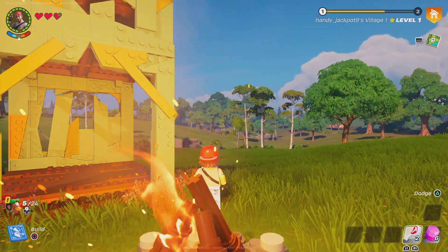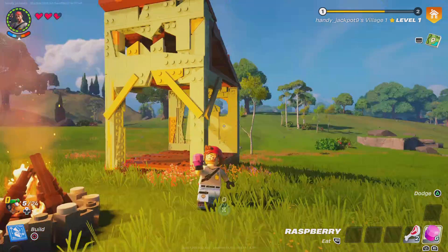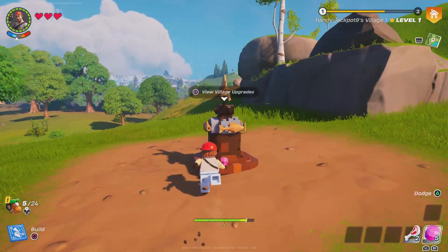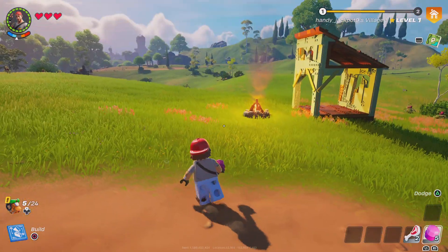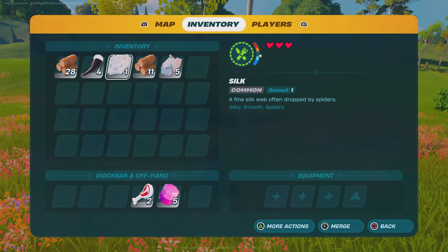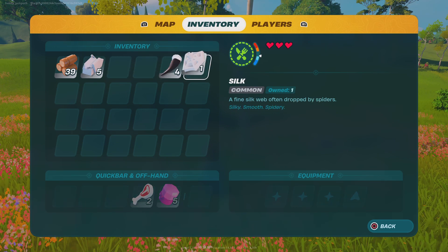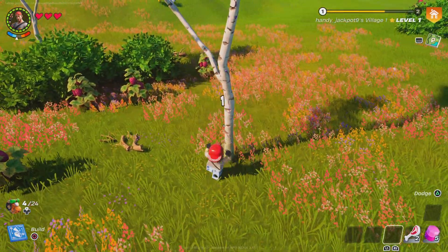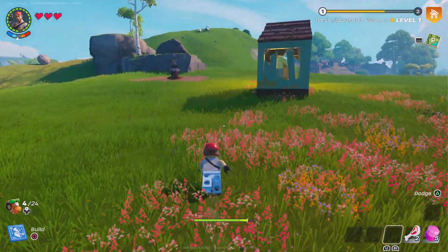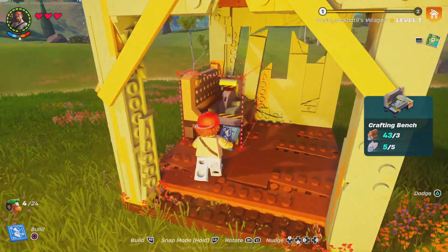What's up everybody, this is Handy Jackpot. Welcome to Lego Fortnite Part 2. Today we're going to be finishing our base and getting the village establishment done. We're going to get some more resources — let's see what we got so far. Let's get some more wood and stone. I gotta make a crafting bench, matter of fact. Let's get started.